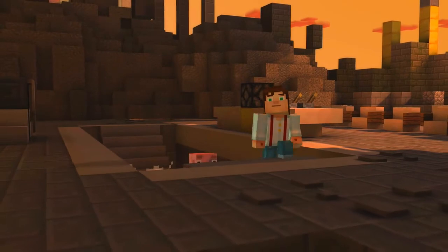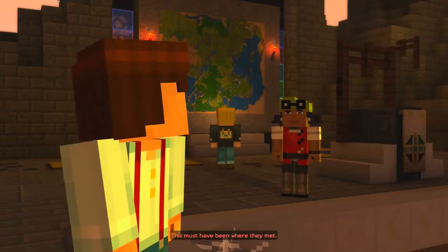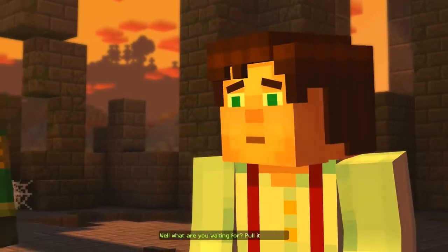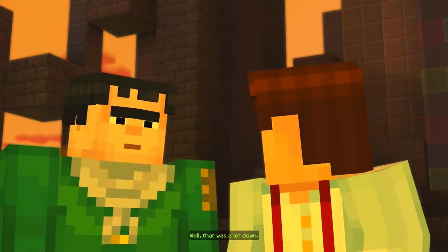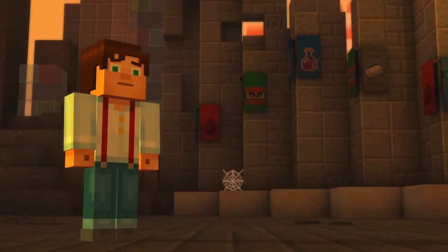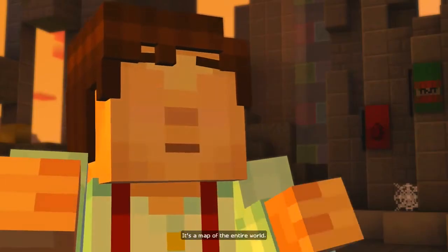Let's go and explore. So Ivor — the beardy man, the supposed baddie — used to be an Order of the Stone member. What happened to the walls? More like, what happened to this whole place? This must have been where they met. So where are they then? Gabriel said that once we find the temple, the amulet would lead us to the Order of the Stone. Well, what are you waiting for? Pull it out then. Is something supposed to happen? There's got to be something we're missing.